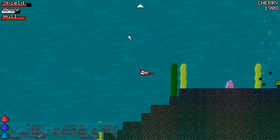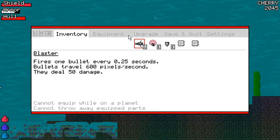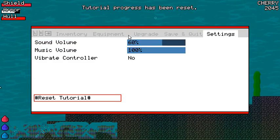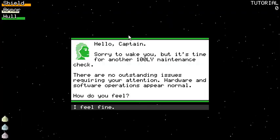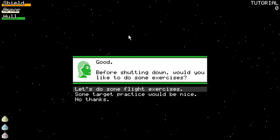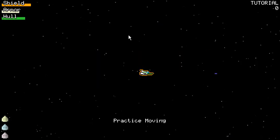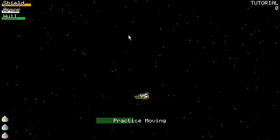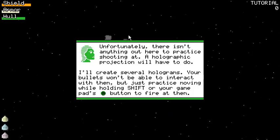There are logs. So you approach the ZZ Omega sector, your little ship's computer AI girl turns on. Let's reset the tutorial and just show you. It's much easier to use the keyboard for this. It's time for another 100 light-year maintenance check. No outstanding issues. She suggests some exercises — let's do some target practice. You can use arrow keys, WASD, or the gamepad. I really recommend the gamepad — it feels really smooth with the controller. Practice moving. Holographic projection left to do.